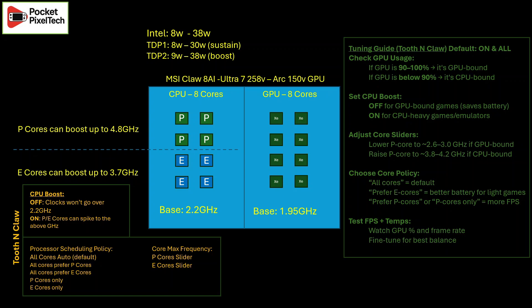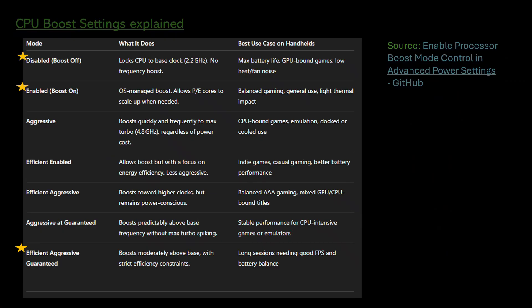Most people probably won't use these settings, but the longer-term goal — and I've talked to Bassem about this — is to have loadable profiles so the community works together to create the right profiles and you can just plug and play. One more thing people ask about is the CPU boost mode options. I'd focus on just three: disable CPU boost, enable it normally, or use the 'Efficient Aggressive Guaranteed' option for a sustained slight boost. The others are worth experimenting with, but those three are the most efficient ones to start with.